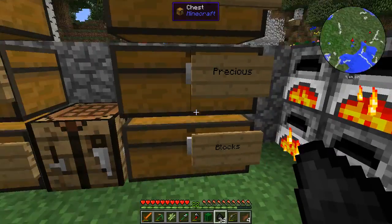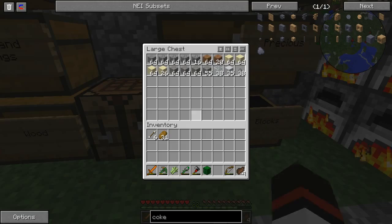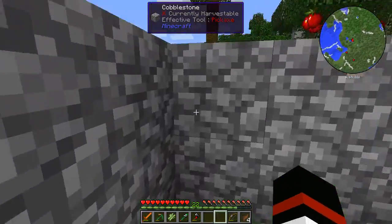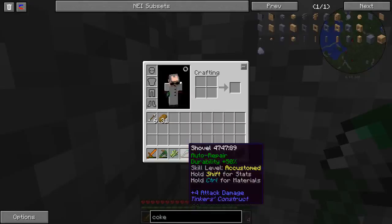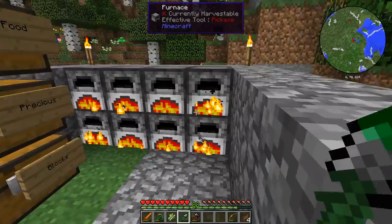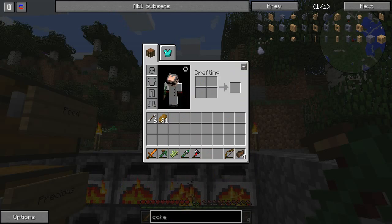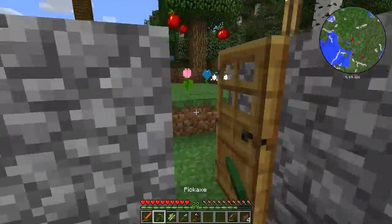I'm cooking up a lot of bricks because the next thing I'd like to do is get started with some machines. I got really lucky — my shovel updated itself and I became accustomed to it, so that got me an emerald modifier from collecting all that sand. My pickaxe I actually got a little carried away while mining — I've hit skill level expert, only one more level to go. I got auto repair and another haste, so I'm now haste two and auto repair. This is an awesome pick.